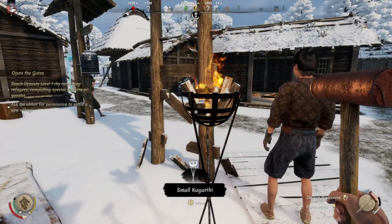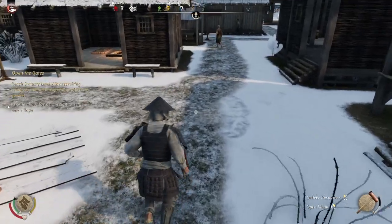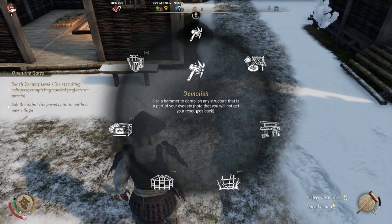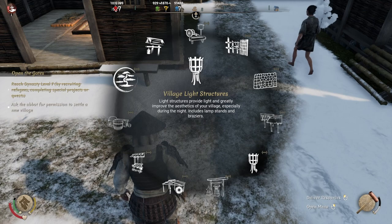As cool as these lamps are, you may want better lamps for your village. So what we need to do — get a better view there — equip your hammer, right-click. I'm on the PC. Wait, is it only on the PC? Yeah, I'm on the PC. Go to village structures, go to light sources.